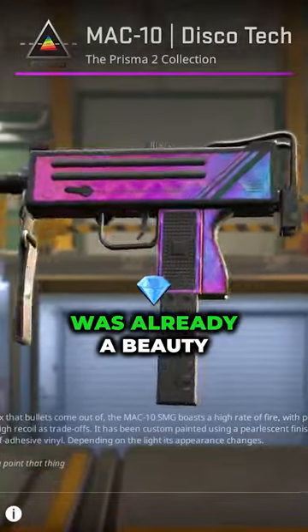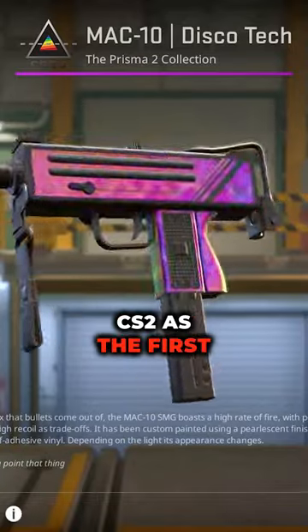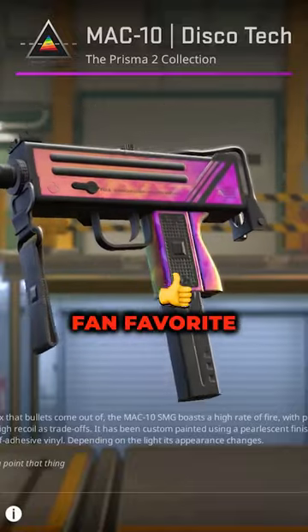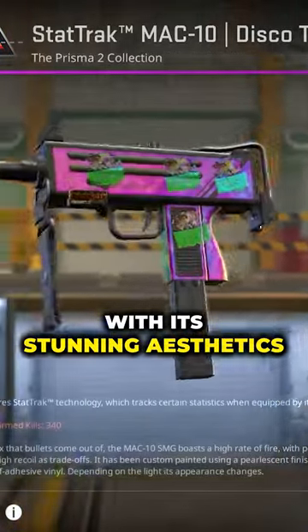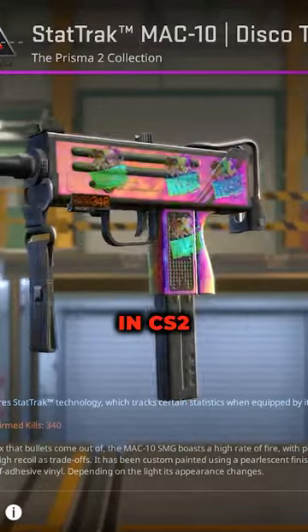The MAC-10 Discotheque was already a beauty in CSGO and it retains its charm in CS2 as the first skin in the game to feature this unique effect. It's very likely to be a fan favourite, and with its stunning aesthetics it's perfect for crafting, making it one of the most sought-after MAC-10s in CS2.